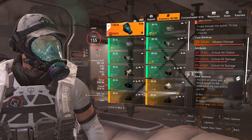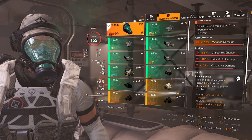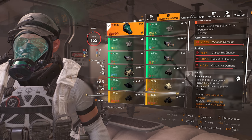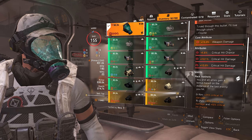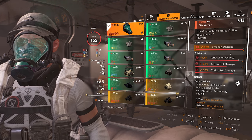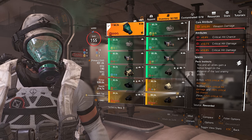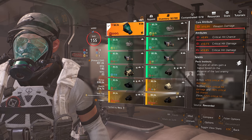Something worth noting is the rolls you actually get seem to be at least max weapon damage every time, and decently high rolls on the other attributes — at least on the 70-plus side. You cannot recalibrate it since it's exotic, and you can't craft another one, so you're stuck with the one you get. The talent is called Pack Instincts.